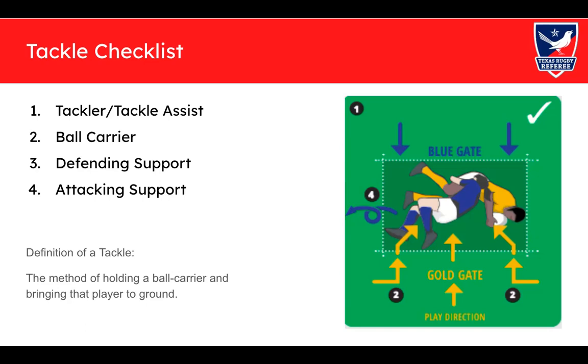The first thing you care about: has the tackler and tackle assist gotten out of the way? You're not going to reward a ball carrier holding on if there's still a tackler or tackle assist in the area preventing the attacking team from clearing out the defense. Likewise, you're not going to go after what the jackler's done wrong if the ball carrier is crawling on the ground with the ball. The tackler/tackle assist is probably the number one thing you'll penalize at the tackle area.